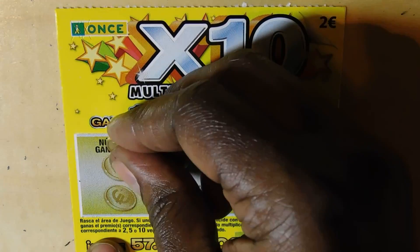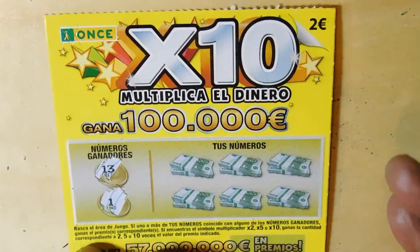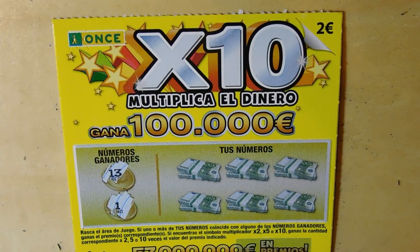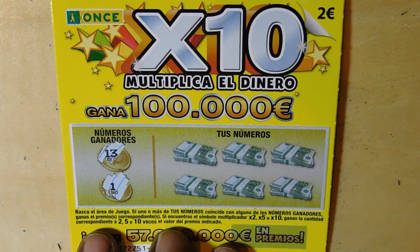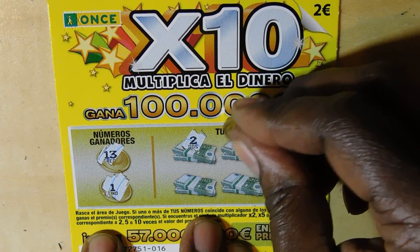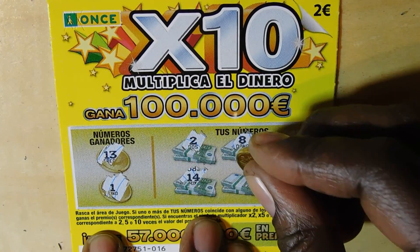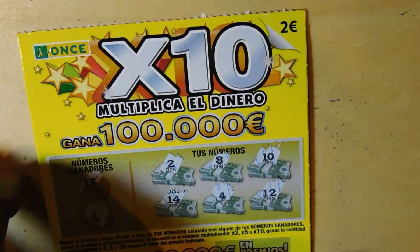Let's see how this one does — this was purchased in another section of town. This one was purchased from the Rambla section; the other was from the Poblenu section of Barcelona. Numbers are 13 and 1. First number is 2, then 8, 10, 14 (one off), 4, and 12 (another one off). Not doing too good here.